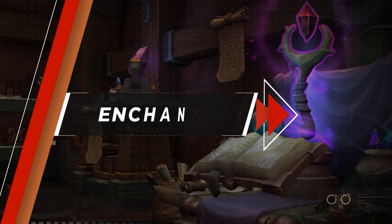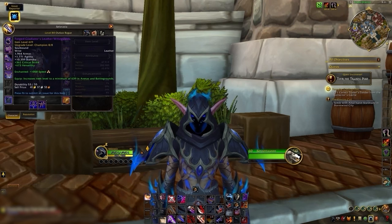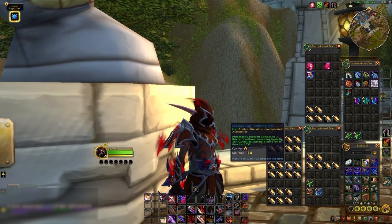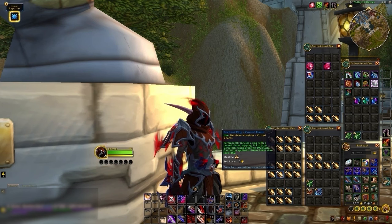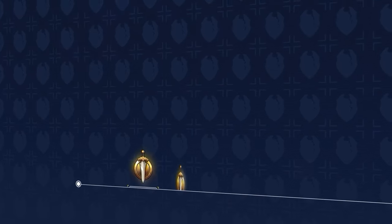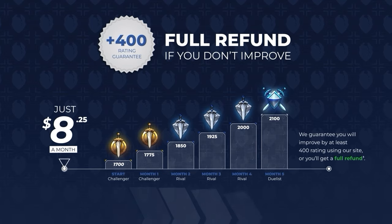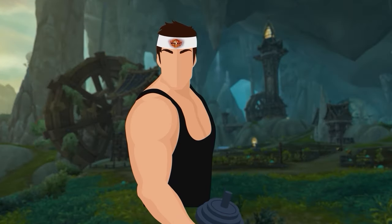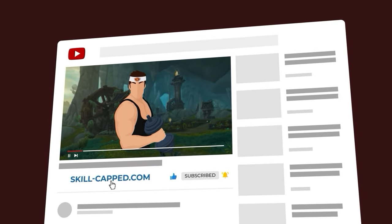Enchants in The War Within remain mostly unchanged from the previous expansion. You can enchant your cloak, chest, wrists, weapons, legs, boots, and rings — the same slots as last expansion. Most enchants have direct equivalents to last expansion, but one interesting addition are the ring enchants: you can now purchase cursed enchants that offer additional value at the cost of reducing another one of your stats. And remember, SkillCapped is the only service that guarantees you'll climb at least 400 rating — get started today by clicking the link in the description.